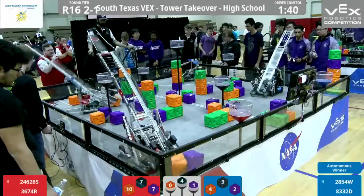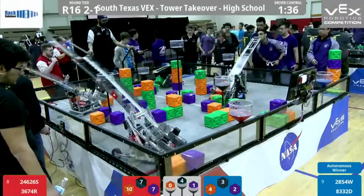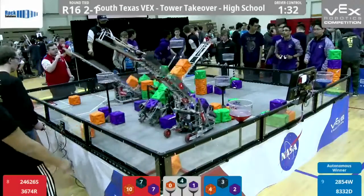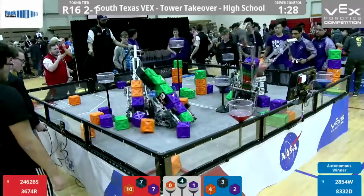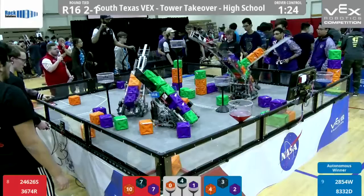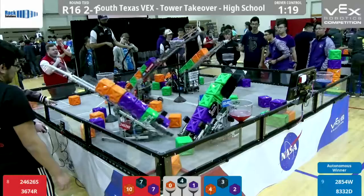24S popped out ready to move out. 2854W going in trying to grab, invading the Red Alliance territory right now, but Red Alliance is fighting back — 3674R pushing into the Blue Alliance territory, pushing up against 8332D. He's pushing them away, like 'get out of here, I'm pushing in.' And now 3674R fighting over mid control, trying to get all of them.